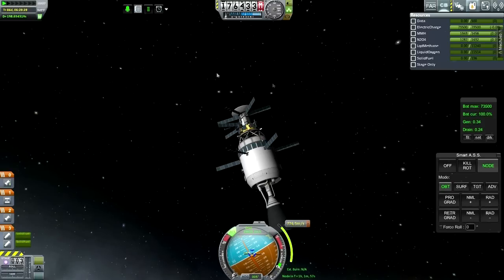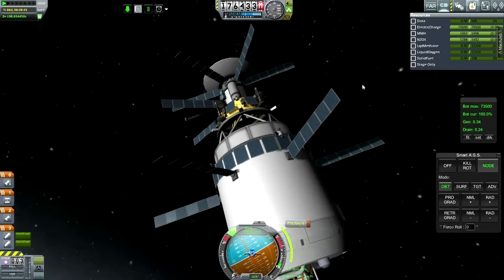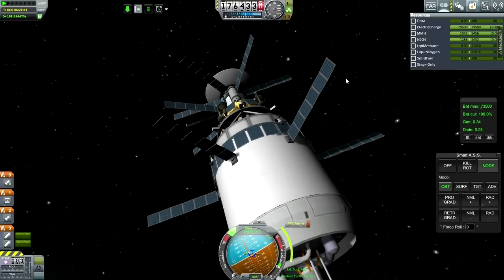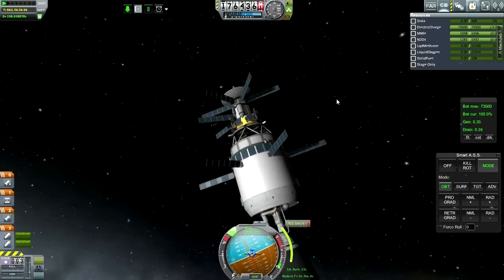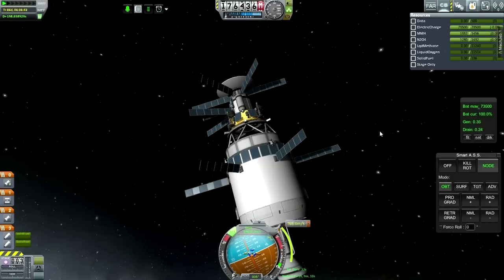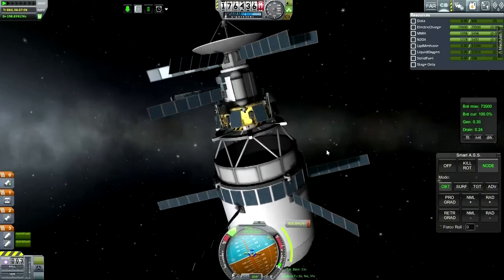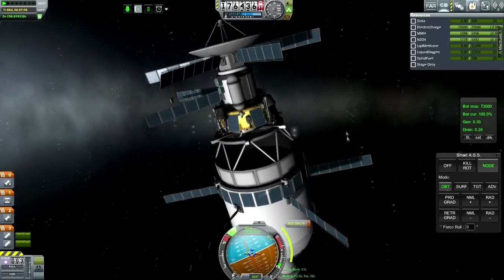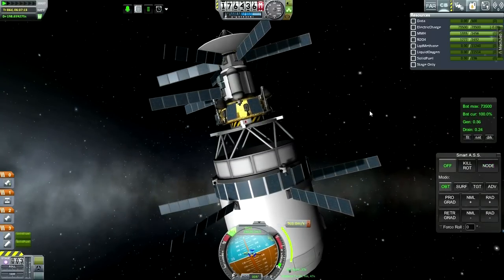Let me just get rid of everything there. If I throttle up using RCS - is that a thing? No, I can't give RCS commands. But we've still got some fuel here that we could use. Trying to figure out a way to use the fuel in this. Can't really tell Maneuver Planner to execute the next node.